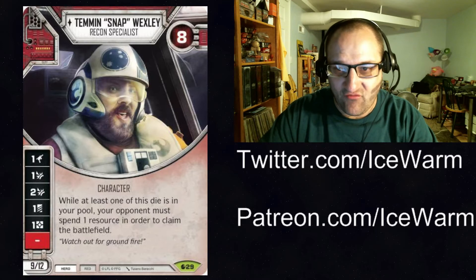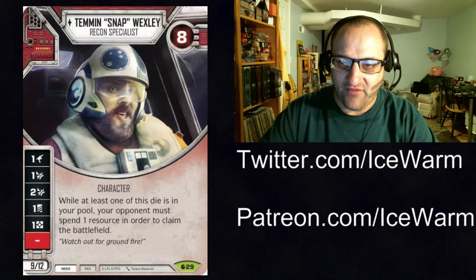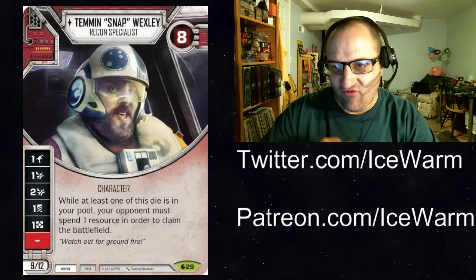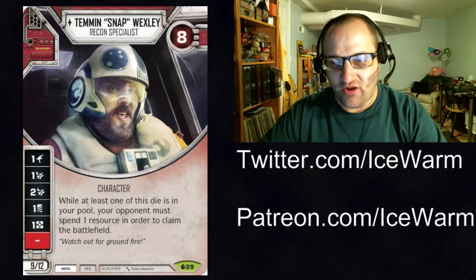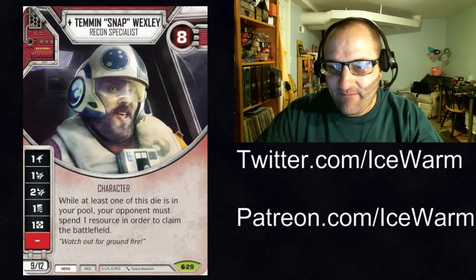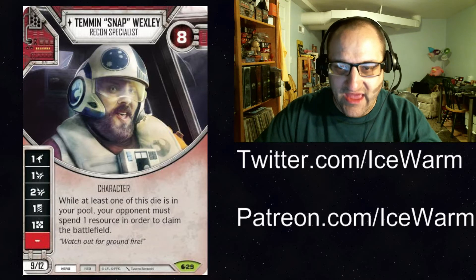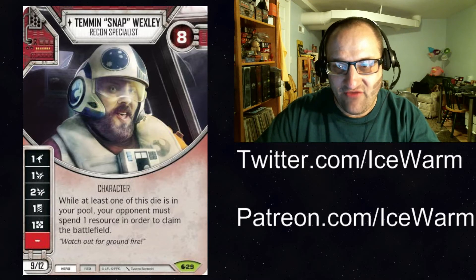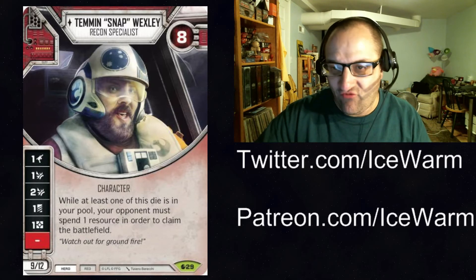Let's say they have a resource ready to use to claim the battlefield — you can just disrupt that resource and then they won't be able to claim the battlefield unless they discard for a reroll hoping to get a resource side. I also really like that he has a discard side, so it makes him another target for Commando Raid, Ackbar, Launch Bay, and things like that. One negative about him is his health is very low, so he's probably going to get attacked very early, especially if your opponent doesn't want to keep spending the resource to claim the battlefield.